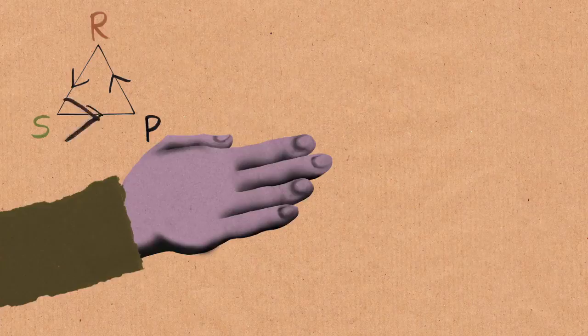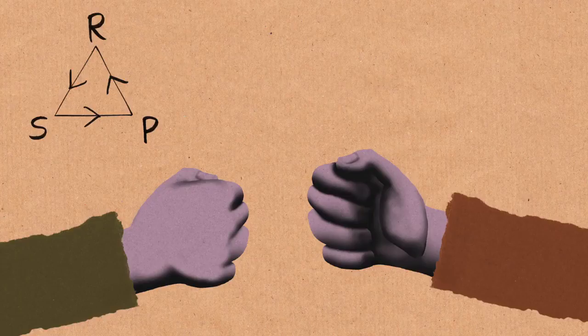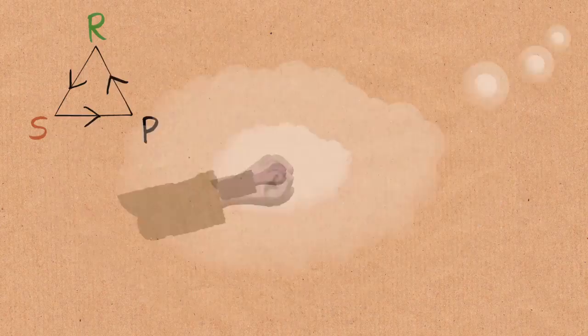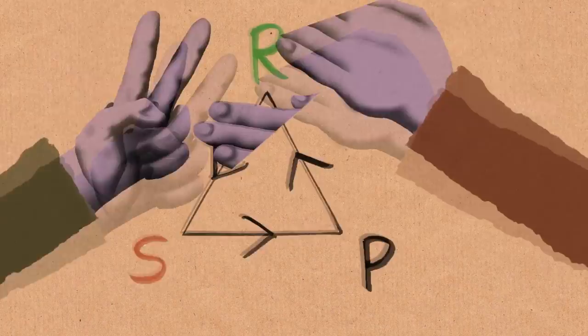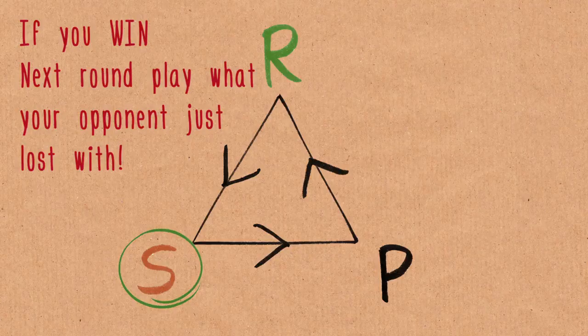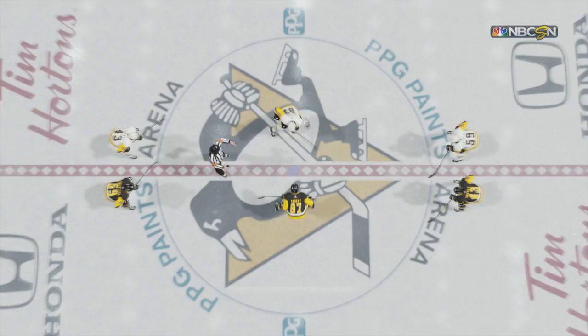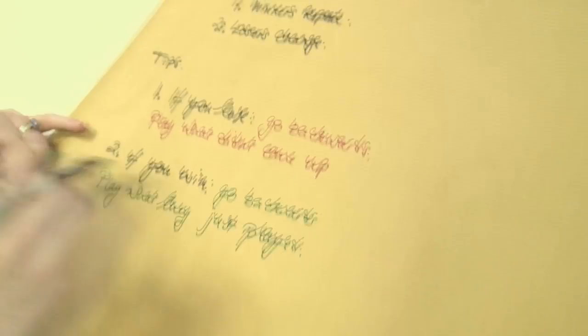If you just won by playing rock, that means they played scissors. Now they're going to think you'll play rock again, which means they'll play paper, so you should play scissors. You basically end up going backwards around the triangle — play what they just played and go backwards. An easier way to say it: play what they just played. In general, if you're cycling through rock paper scissors, your best strategy is to go backwards: scissors, paper, rock. Check out Numberphile's channel for more — the link is in the description.